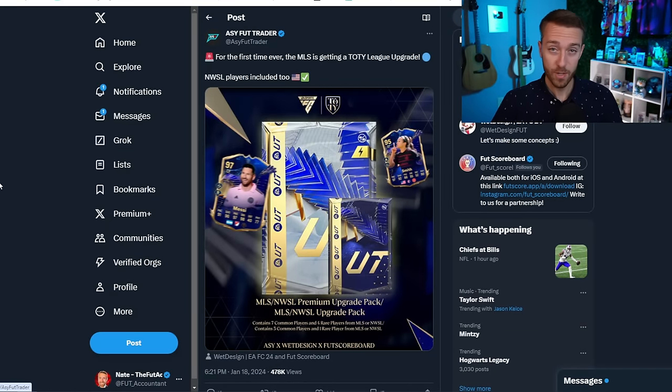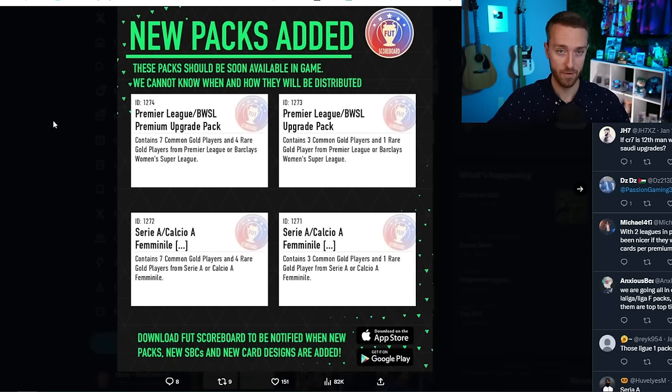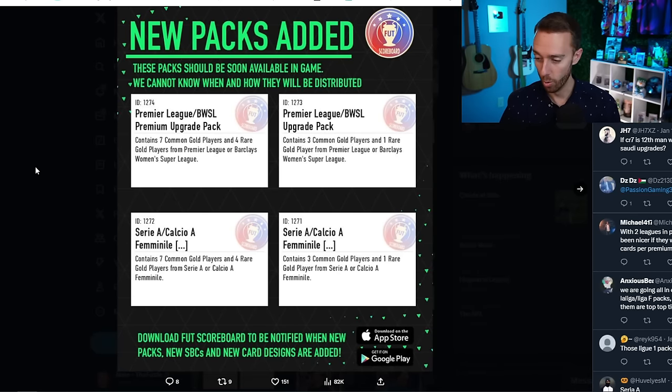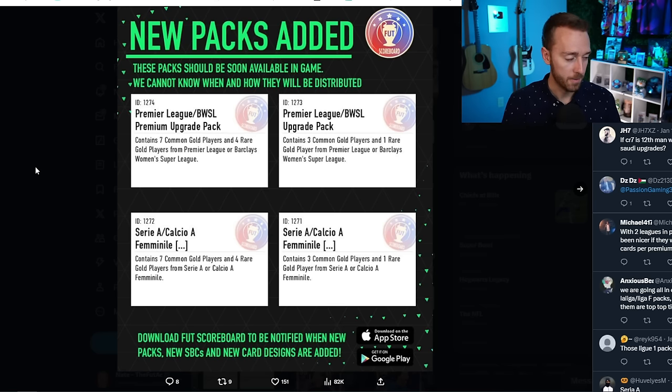If you're going to spend coins on packs like this and try to spend coins in the most efficient way possible during Team of the Year, this is the way to do it. Buy the gold rares, put them into the premium pack, then rinse into all the other upgrades — whether the lower-tier specific league upgrade, a player pick, the 81 double — so you have a chance at packing Team of the Year from all different leagues. There are tons of different crafting methods, but it all starts with the premium upgrade pack.